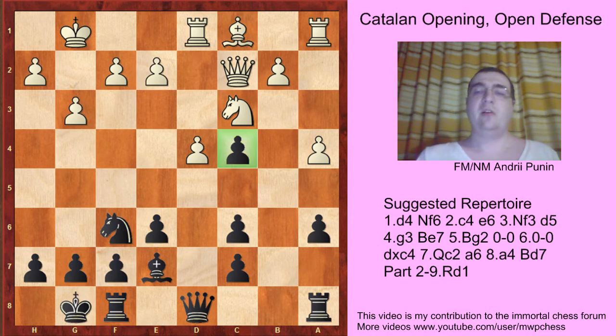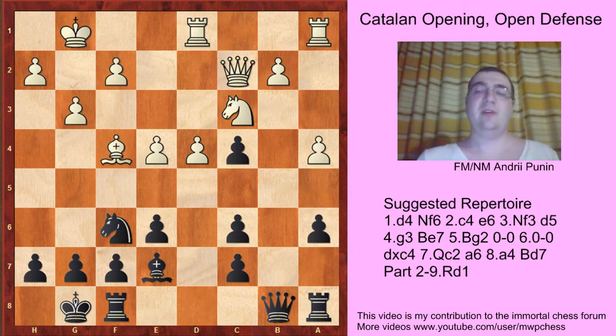B-takes-c6 and b-takes-c6 — white has triple pawns but the c4 pawn cannot be taken easily. So let's see some of white's moves. Starting with something like e4: if nothing happens, black can play queen b8 with the idea of queen b3. For example, bishop f4, rook c8, and black is pawn up, like in one game between engines.